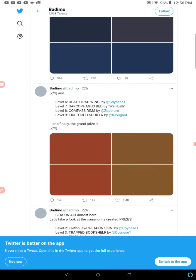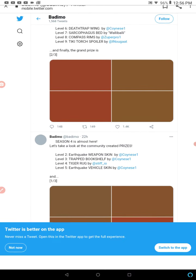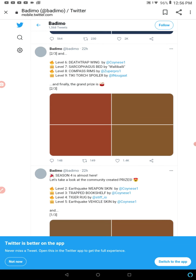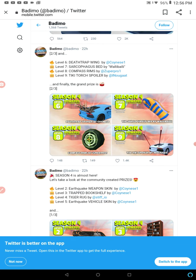Sixth is the Death Trap Wing. Seven is the Sarcophagus Bed by Wally Bally. And level eight is the Compass Rims — those look really cool.